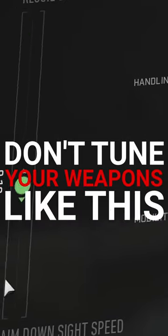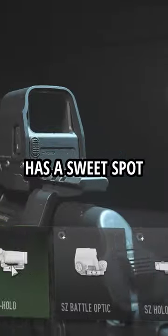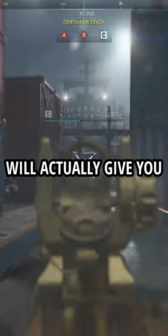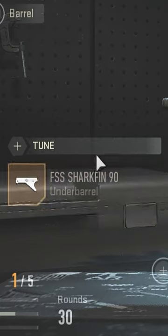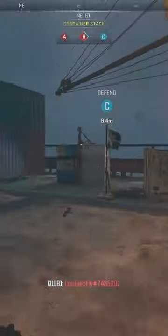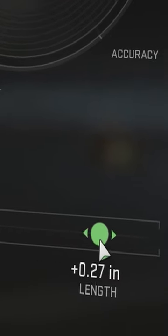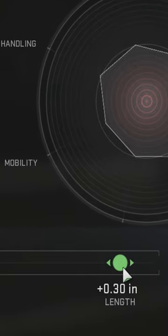Don't tune your weapons like this. Almost every attachment in Modern Warfare 2 has a sweet spot, and going beyond it will actually give you a negative effect. Take the shark fin under barrel on the Fennec for example — sliding more towards aiming idle stability will increase this attachment's accuracy and reduce mobility, but anything beyond 0.24 will actually take away more mobility than needed. So try to find that sweet spot.